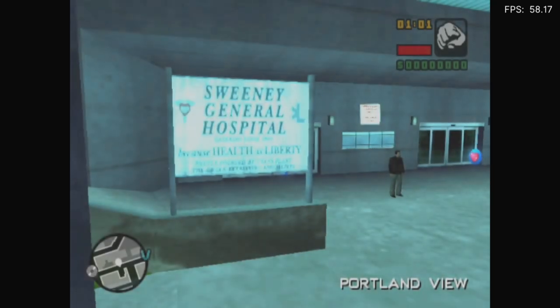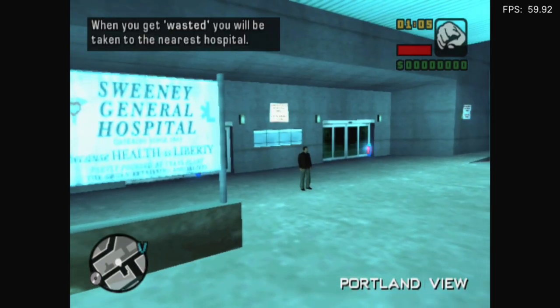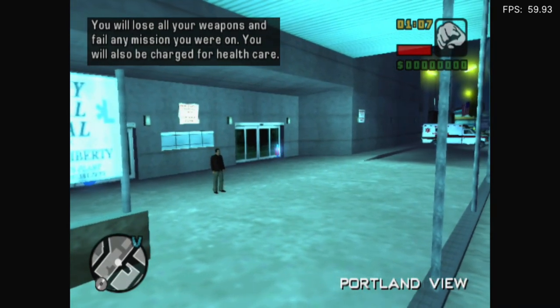The water looks better on PS2, because on the PSP it literally looks like oil — it's just black and grey. It's weird.